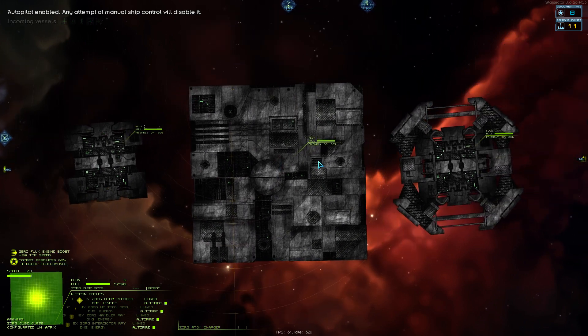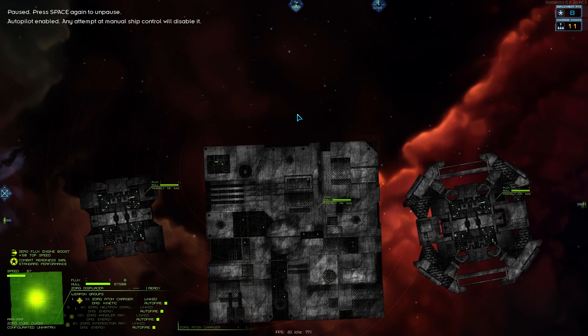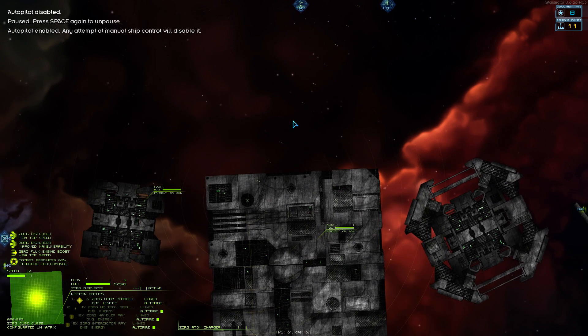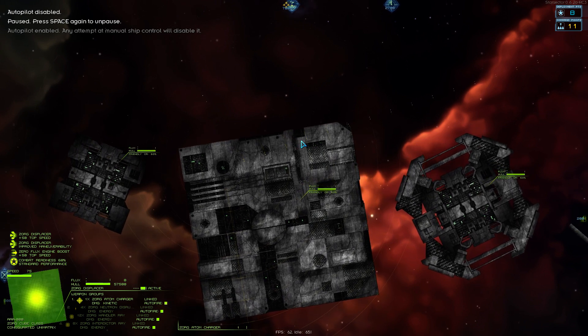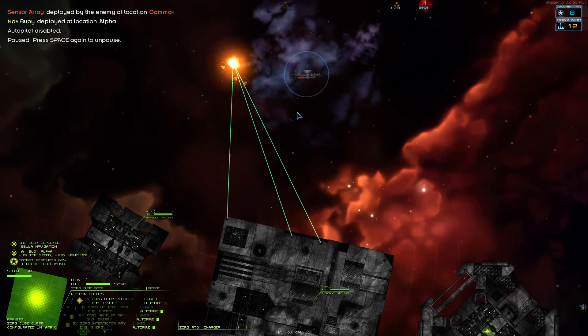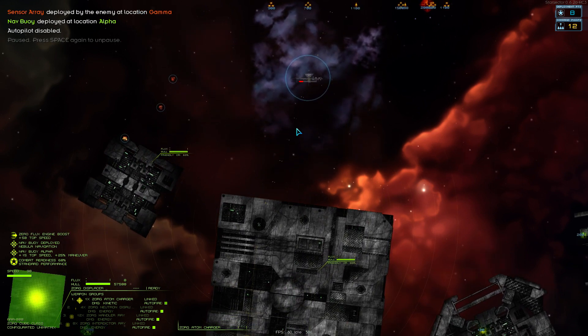Oh my god, this ship is insanely huge and all my weapons are currently on auto-fire, which I guess is okay. The active ability — this does the Zorg displacer if I remember correctly — increases your maneuverability and speed. Oh, these guys are so dead.